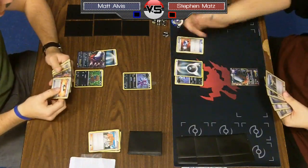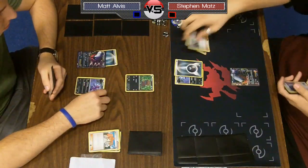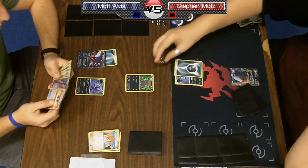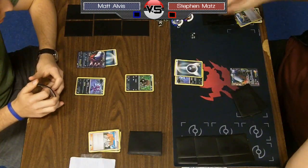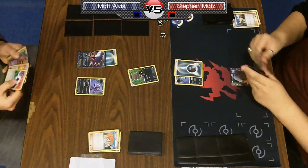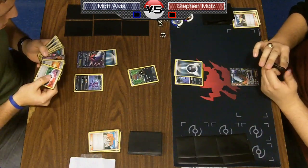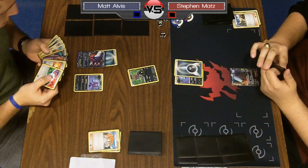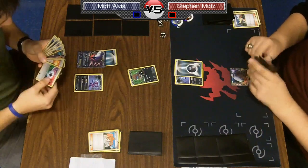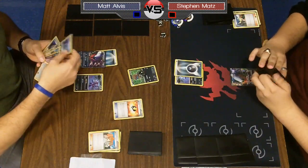His hand doesn't look that great: Ultra Ball, two Dark Patches, a Max Potion. Matt taps the table and passes. Steven is going to attach to his Sableye, Catcher out a Deino, and plays out cards to Bianca. He uses Confuse Ray and puts 10 damage on the Deino. I don't know how relevant that will be — I probably would have preferred getting a Catcher back though.